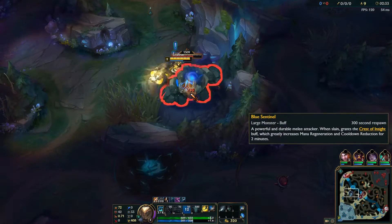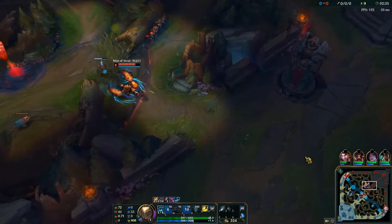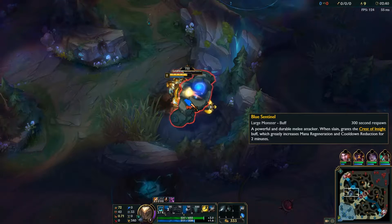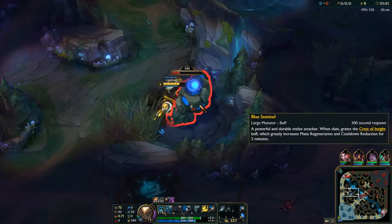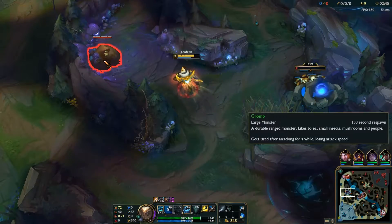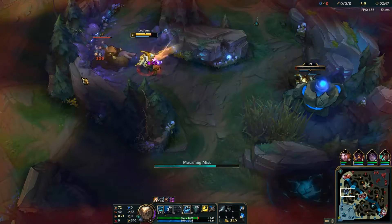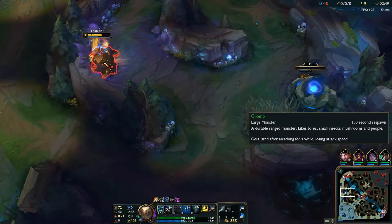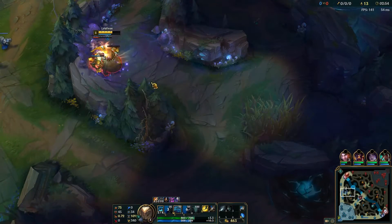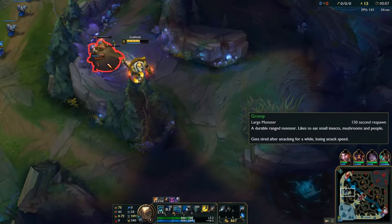After you get the scuttle, move straight to your blue buff, and from there you can do a full clear. Notice that Skarner appears on the map with 12 CS — that means he's taken three jungle camps. It turned out he had taken blue, Gromp, and the scuttle, so going for the top scuttle rather than the bot scuttle was definitely the right decision.